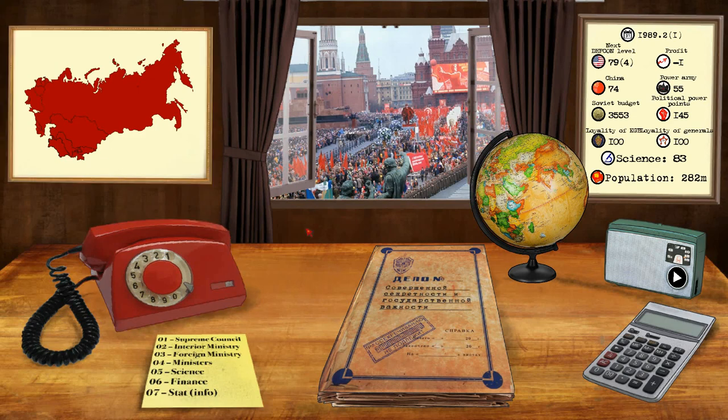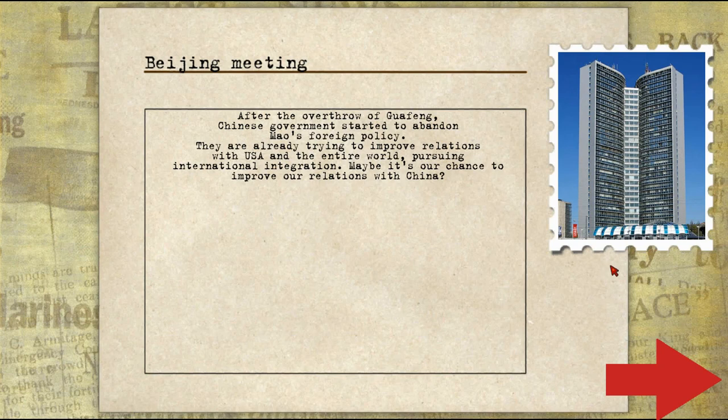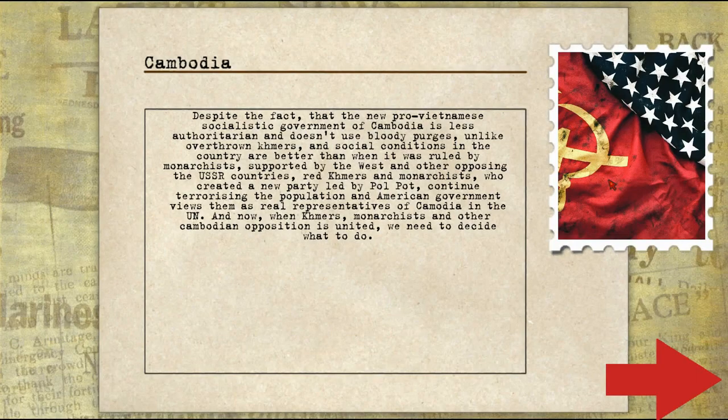We tried to support a revolution and that was a success. So now we're supporting a revolution in Morocco, I believe. More than three years passed since the death of Enver Hoxha. His friends and family are already removed from power, and a warming began in the country in the form of amnesties and improvement of foreign relations. So we'll go ahead and improve relations in Albania. After the overthrow of the Chinese government, they started to abandon Mao's foreign policy and are trying to improve relations with us. Let's go to Beijing personally. We showed the importance of friendship with China for you and the Soviet Union as a whole — contacts were made. Hopefully that'll bring in some money, but as you can see, our profit is non-existent. It's almost like our YouTube channel — it's Agrippa Maxenius channel simulator.